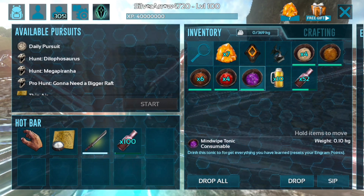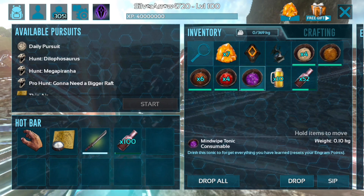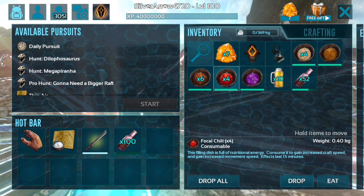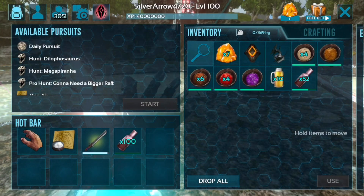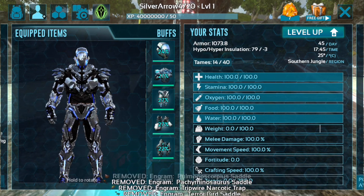So as you see here, I got the Mind Wipe Tonic and some key things that we're gonna need for this. You need the Mind Wipe Tonic. You don't need any of these other skills, but focal chili is definitely helpful for the extra speed. And you definitely need the beer because it gives a 50% damage reduction. Each trap does about 180 damage and with the beer it only does 90 damage.